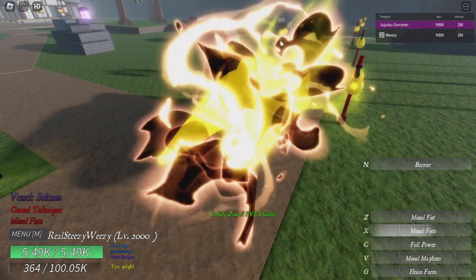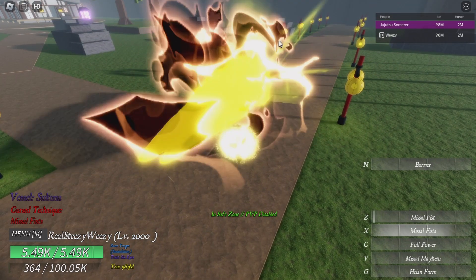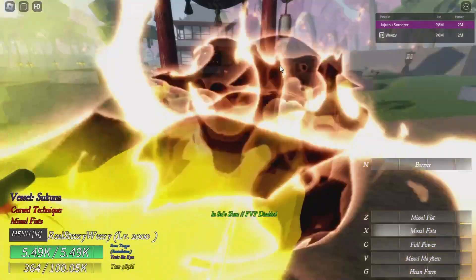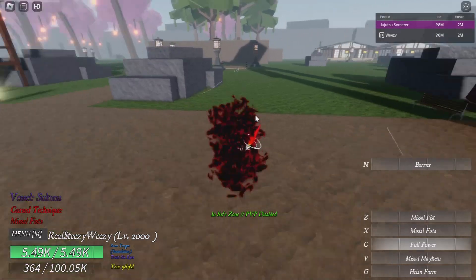It's just multiple fists — they have around the same cooldown. The X move is basically where you shoot multiple fists at once. And then the C move looks like it's a mode of some kind.